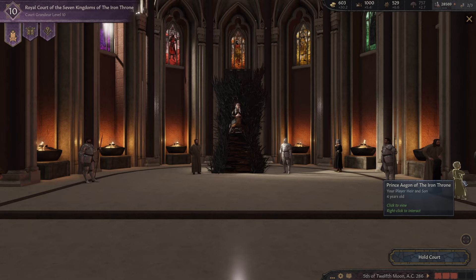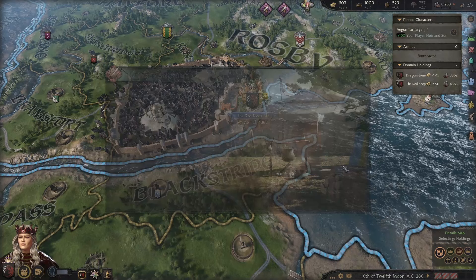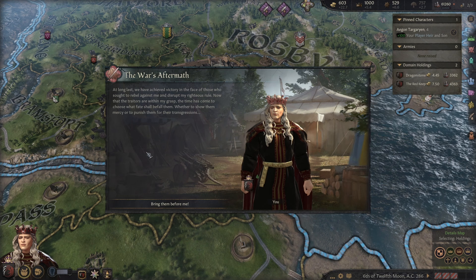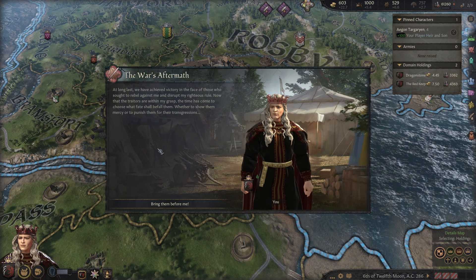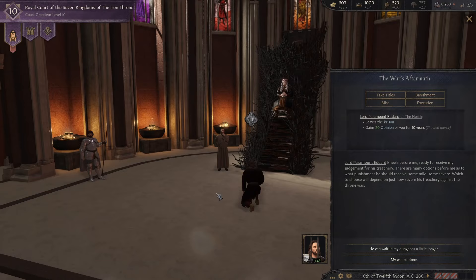Let's go ahead and unpause — we'll see if any events pop up. Oh, this mod's amazing! At long last we have achieved victory in the face of those who sought to rebel against me and disrupt my righteous rule. Now that the traitors are within my grasp, the time has come to choose what fate shall befall them — whether to show them mercy or to punish them for their transgressions. Bring them before me.